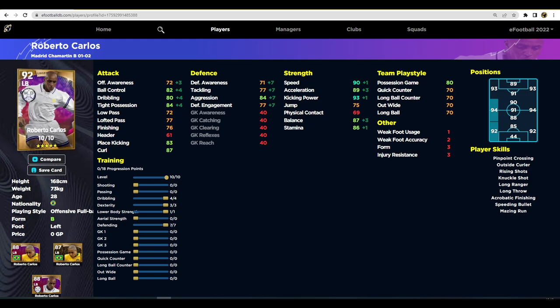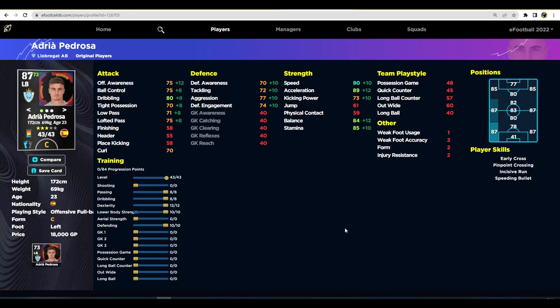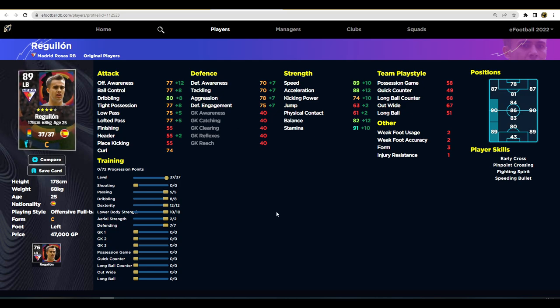First up we have our cheapest alternative. If you've already seen my hidden gem video, the cheap Carlos as I call him - Pedroza - plays for Espanyol in La Liga. He's 23 years of age, only 18,000 GP, and he's an incredible player. I actually have him on my Xbox account and I have some really cool clips of him bombing up the wings. He's got a beautiful cross on him and he's a really good passer of the ball.